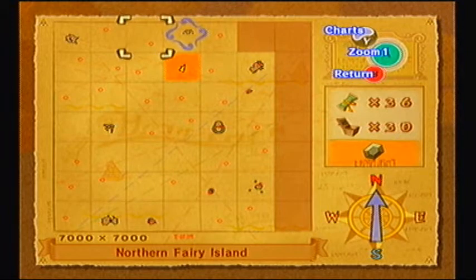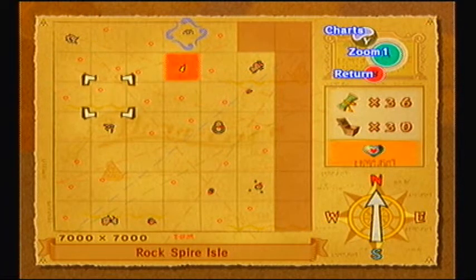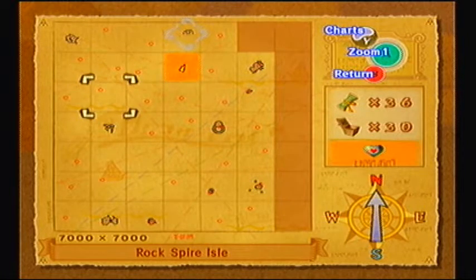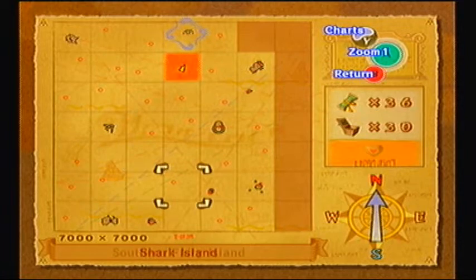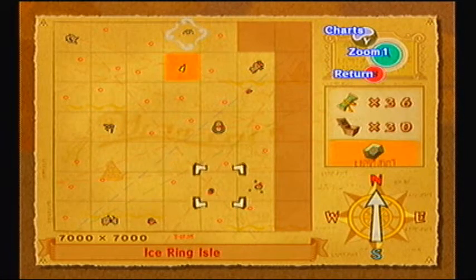Northern Fairy Island had 200 rupees, the Four Eye Reef had a chart called the Great Fairy Chart, which is actually very good in case you don't know where those are, and I went to Rock Spire Isle to get a heart piece, which explains why I have 16 units of health right now.